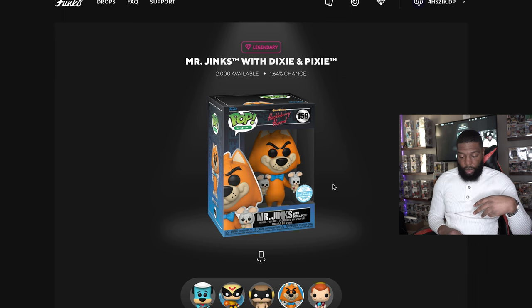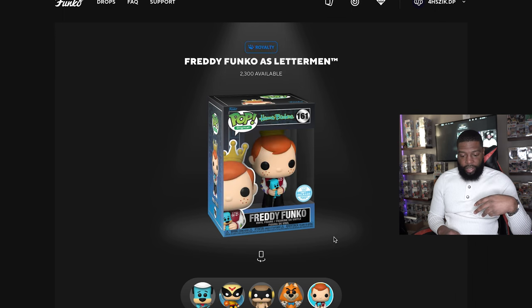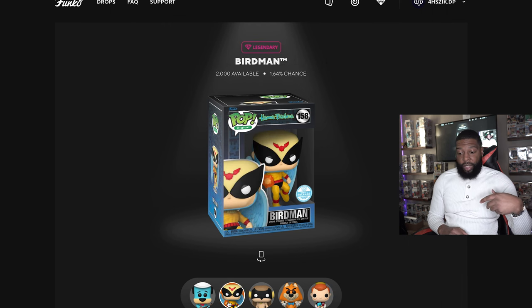The last one is the royalty, which is Freddy Funko holding Huckleberry Hound — that's pretty cool and a lot of people want to go for this one. But the one I really want, if I were to get one, is the Birdman. Let's get into it and see what we got — let's go to the drop.